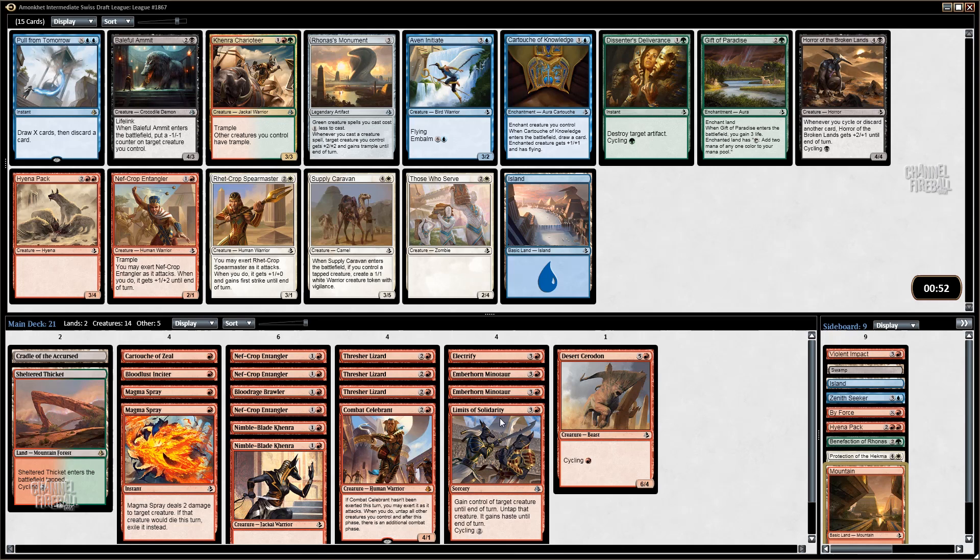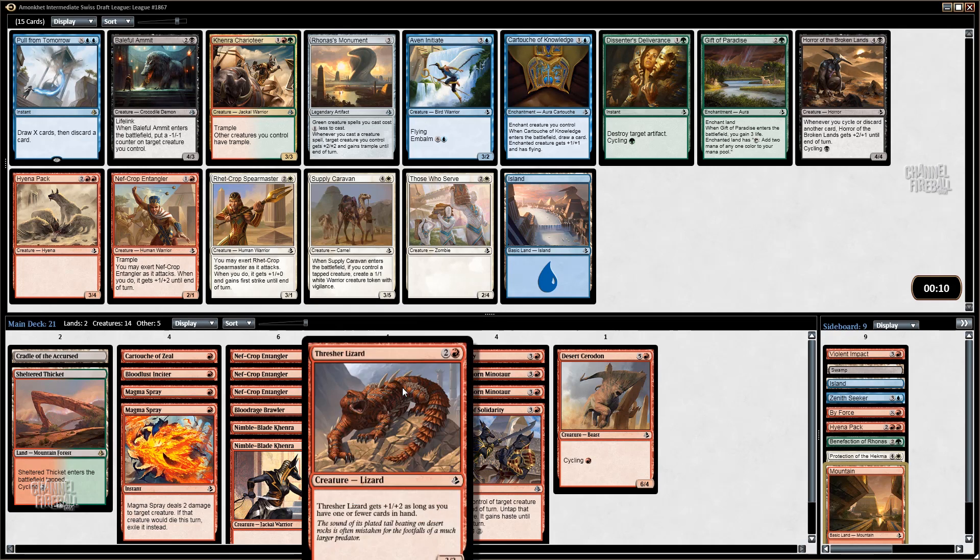Or I could take Cartouche of Knowledge, or I guess Pull from Tomorrow. I already have three Entanglers, so there's a good chance this comes back — I'd rather take a more powerful card here on hedge. Avian Initiate's reasonable, just gives my deck a little bit of reach. A lot of these picks will end up just as throwaways, but what gives me the most upside? The Charioteer's kind of nice because I already have the thicket, so just giving all these guys trample. I think I'm going to take that — don't know if we're going to play it.